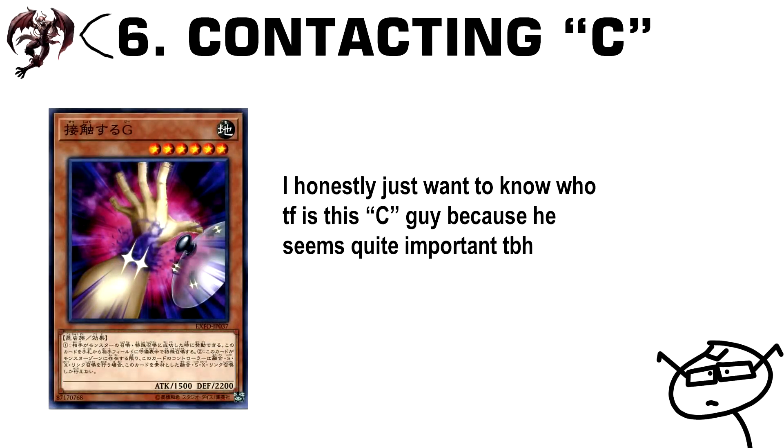Number 6: Contacting Sea. With Burning Abyss Cherubini around the corner, I'd pick this card up because it's basically just another copy of Flying Sea — and we know how much Burning Abyss hates Flying Sea.